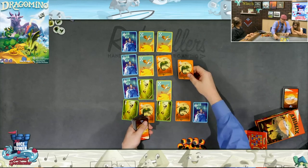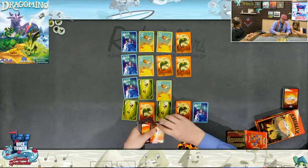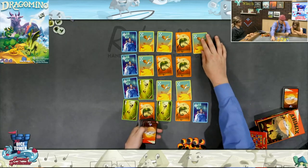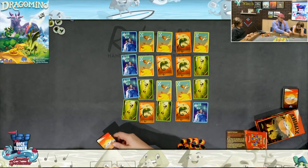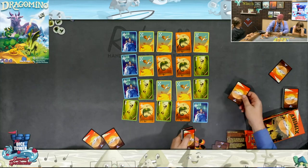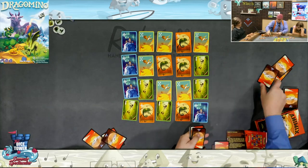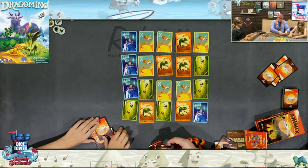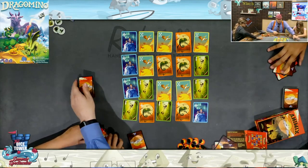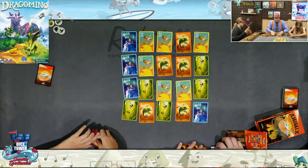Now what we're doing here is we're going to be trying to control each of the animals. Each animal that we control is going to be worth points, and they're going to be worth points in different ways. Then we're going to get six cards each — these are secret cards; we're not going to share the knowledge of them with anybody else. The remaining two cards are out of the game completely.